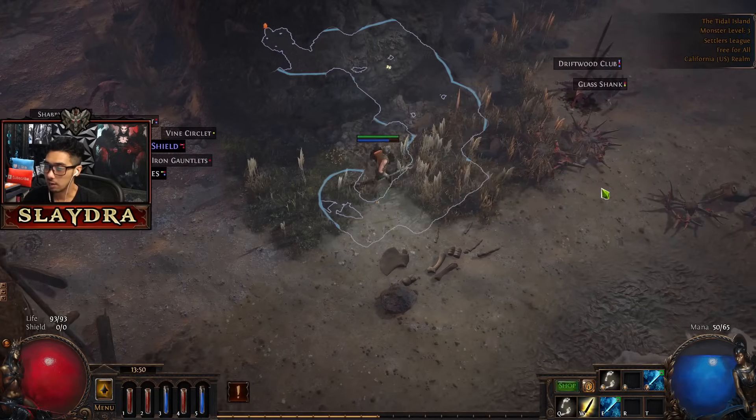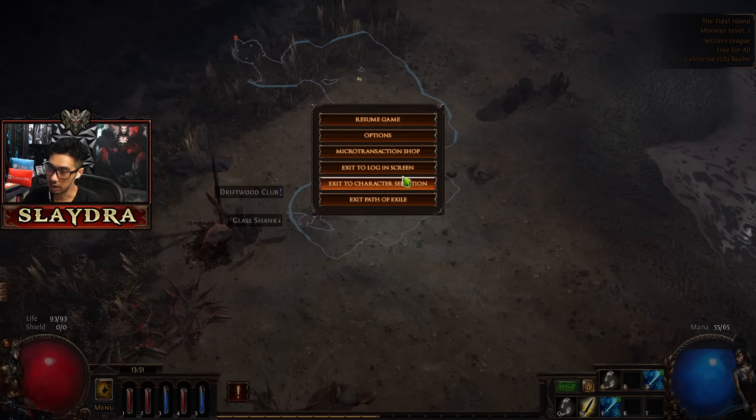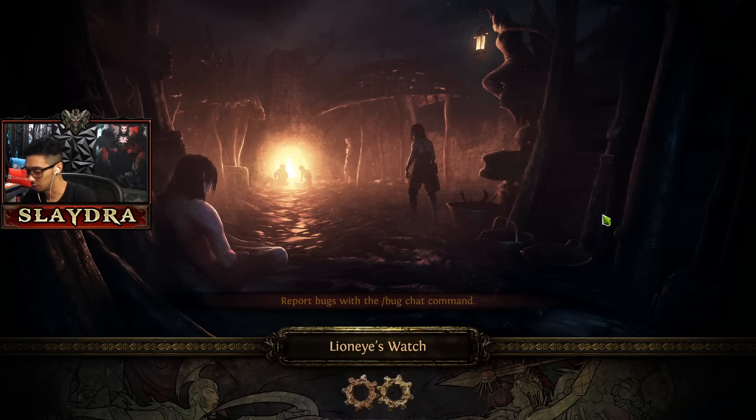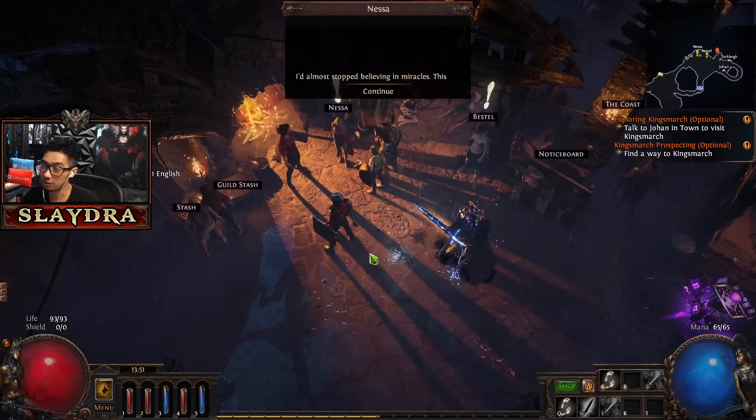To save time, instead of using a portal scroll, you can actually log out of the game. We're going to do that because it's actually the smart thing to do. We log right back in and see we're back at town - and I just saved myself a town portal scroll. Now if your PC is slow, then maybe just use the portal scroll.